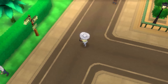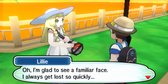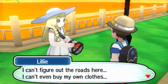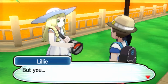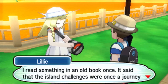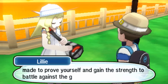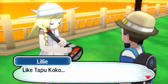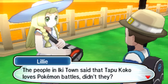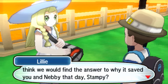Wait for me, Stampy. Oh sorry, I forgot about you, Lily. I forgot we're supposed to be going around together — she's supposed to be showing me around the island and I'm just doing it myself. I'm glad to see a familiar face. I always get lost so quickly. I can't figure out the roads here. Are you going to Verdant Cavern? I read in an old book once that the island challenge was a journey made to prove yourself and gain the strength to battle against the guardian deities of Alola, like Tapu Koko. The people in Lickietown said that Tapu Koko loves Pokemon battles. If we could meet Tapu Koko once more, do you think we could find the answer to why it saved you and Nebby that day, Stampy?